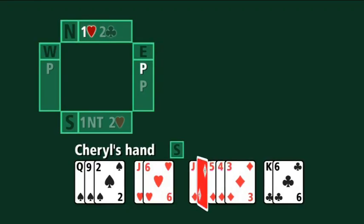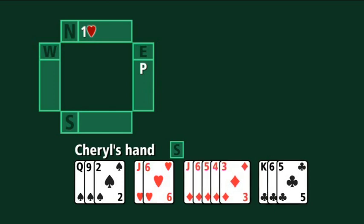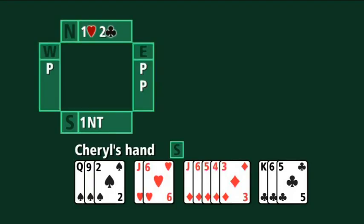Let's take away a diamond and add a heart to Cheryl's hand. Would she bid differently? I don't think she'd introduce diamonds at this point — when Guy bid hearts then clubs he was showing nine cards in those two suits, so he won't have many diamonds. Cheryl should have at least six cards in diamonds to introduce them. Since partner has shown five hearts and four clubs, Cheryl can go back to hearts knowing they have an eight-card fit. On a Monday one approach might be right, on a Wednesday the other — that's one of the beauties of bridge.